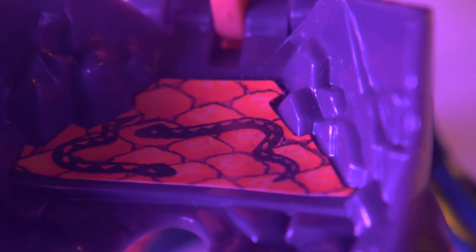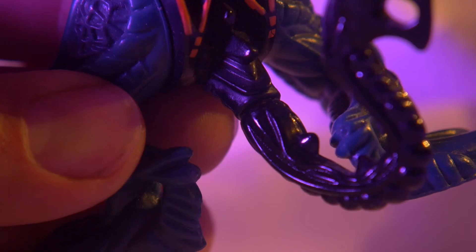As for the Pharaoh's internals, it's pretty much all snakes. Combat wise he can wield two weapons at once, so he can really give his enemies whiplash.